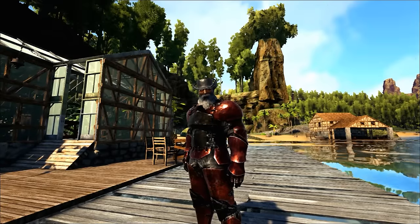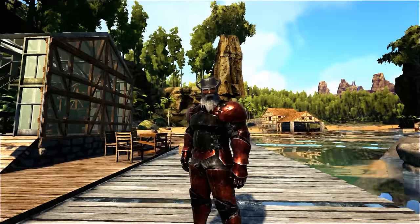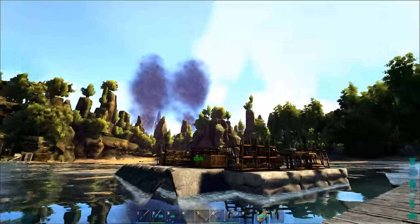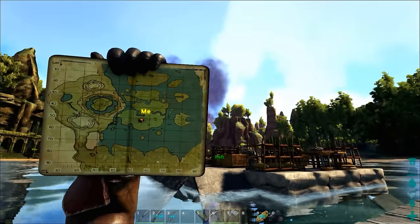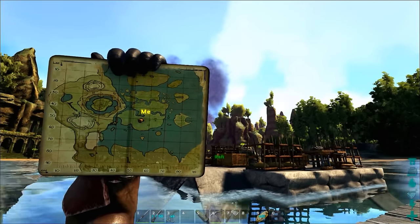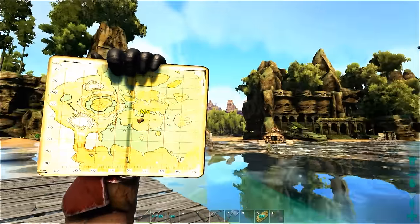All right everybody, it is Monkey Puzzle. It's time for episode number nine, playing Primitive Plus here on the Center. So here we are back at Puzzle Crypt Village, right in the middle of the map — this is our location. The pins are never really quite accurate, but see right to the left of the M there — that little thing that looks like a uvula hanging down — that's where we are.